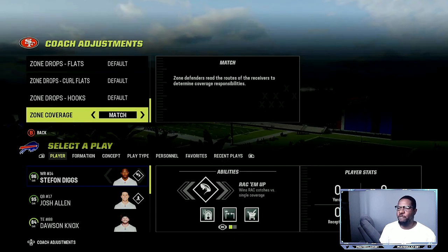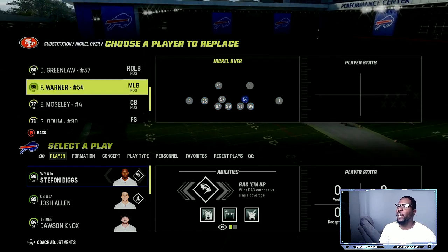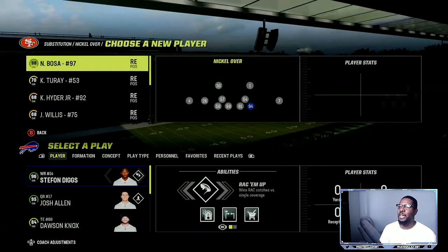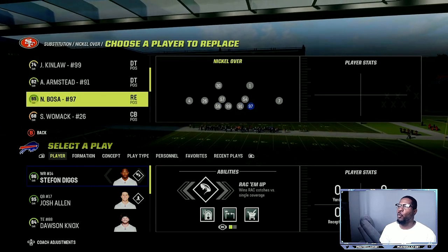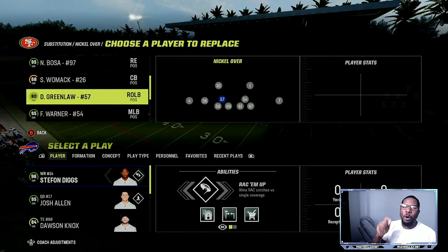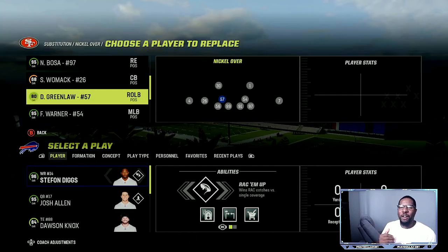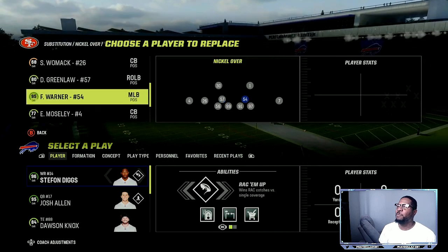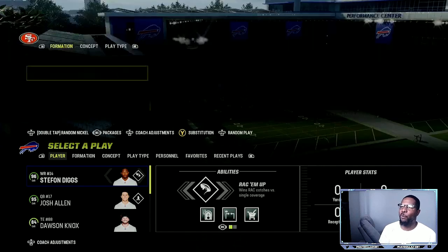Number two: make sure you do your substitutions early to give yourself an advantage. I want my best pass rusher on this side — I'm putting Bosa there right away. These other players don't matter as much because you can drop them into zones, but that spot is your best pass rush. In the box, I like to have at least one safety. If they're running the ball repeatedly, linebackers are better than safeties with awareness for stopping run plays. Make sure you have at least one safety and one linebacker, or two safeties. I care about speed and play recognition in those positions.